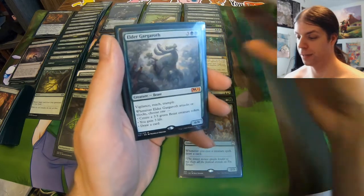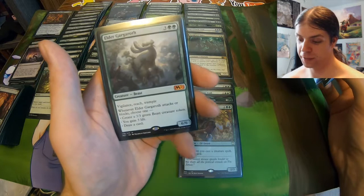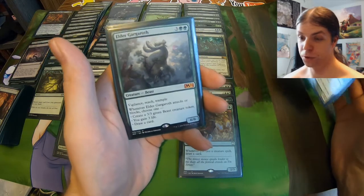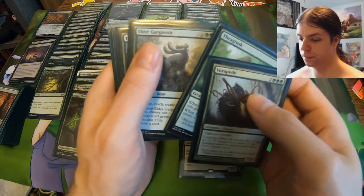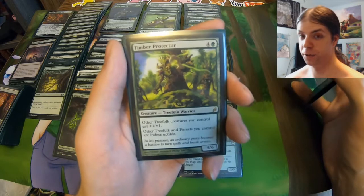Elder Gargaroth — five mana, six-six with three very relevant keywords. And when it attacks or blocks, you get a nice effect: either drawing a card, gaining life, or getting a Beast token. There's just so much value here, it's one of my favorite cards. And finally for five drops, we have Timber Protector, which goes crazy alongside Ashia.